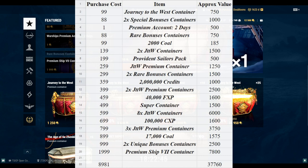My numbers may be slightly different because I'm running the premium battle pass, but I think that also reflects buying in bulk. Two of the Journey to the West premium containers is 2,500 doubloons. For 40,000 free XP, that's 1,600 doubloons based on the conversion rate — that will differ if you're not running the premium battle pass, but I think that's a fair value. For the super container I put 1,500 doubloons; if you agree or disagree, please comment.